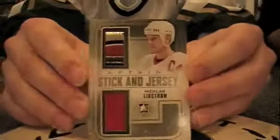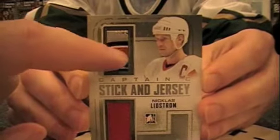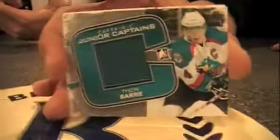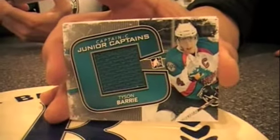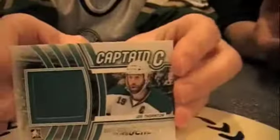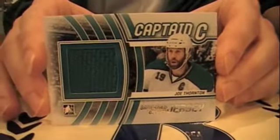I've got stick and jersey — that is cool, a popular insert set. A little jersey — all hockey. I'm not going to touch the jersey, I touched the stick. Here is from the Junior Captains subset — this is Tyson Barrie. That's a huge swatch. Coming up next, we've got the Game-Used Jersey Silver version of Joe Thornton with his Sharks sweater.